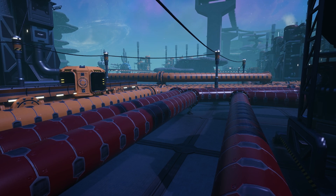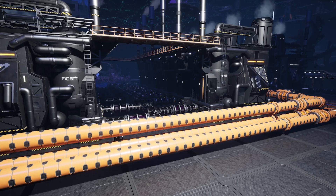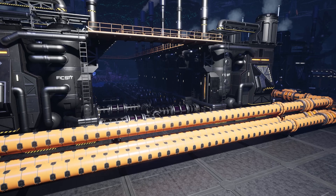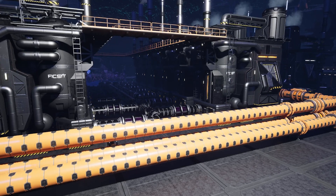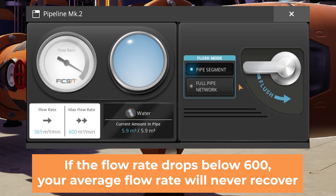Sloshing. There are many words to describe this phenomenon, but essentially fluids slosh around in the pipes. When this happens, a pipe that on paper is fully saturated somehow suddenly won't have enough throughput. This is because pipes have a hard maximum flow rate of 600, and machines don't consume fluids at a constant rate. They demand a certain amount all at once at certain intervals, and depending on timing and variance in production, the demand of your machines can temporarily change. Because the pipes can never carry over 600 per minute, the average flow rate drops, and then so does your production.